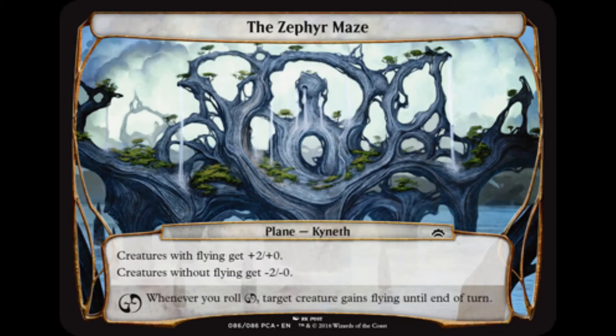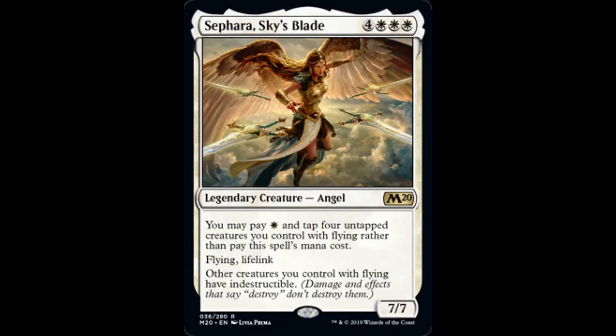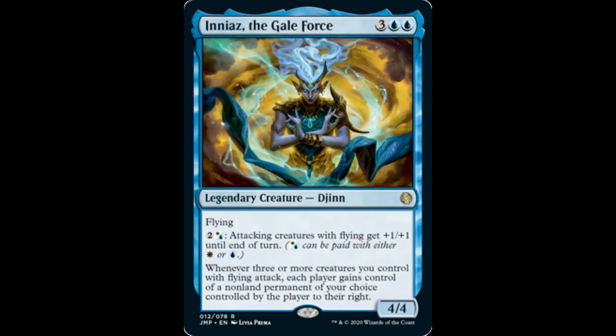The first general that comes to mind is Sephara, Sky's Blade. Sephara can be cast from the command zone by tapping four creatures with flying and just one white mana — a steep discount considering her mana value is seven. She's a great Voltron option. Another option could be Iniaz, the Gale Force.